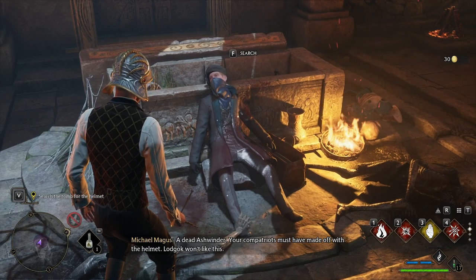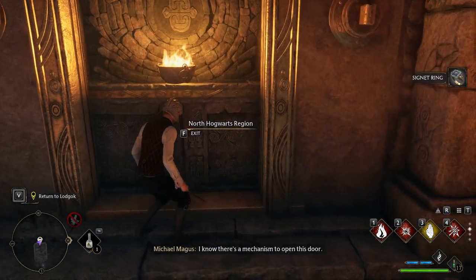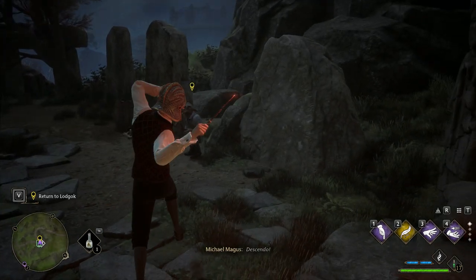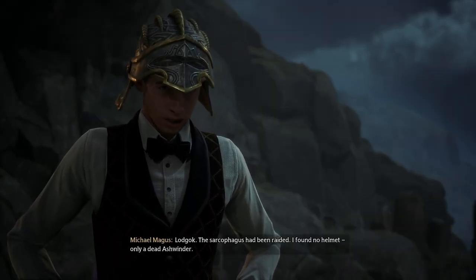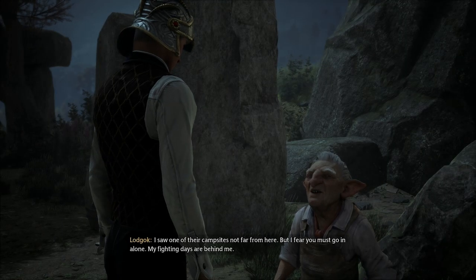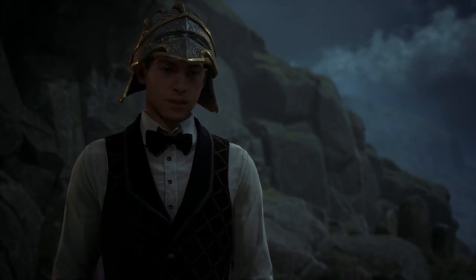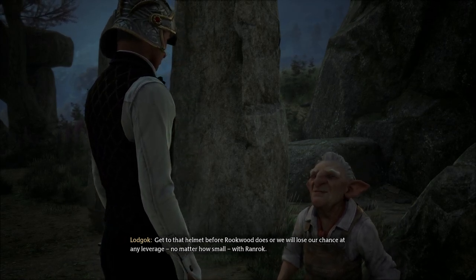Oh no — they took the treasure? Lodgok is not gonna be happy. We were not the first to solve this tomb's puzzles. I want to be very clear — I did not steal that helmet and keep it from you. Lodgok, the sarcophagus had been raided. I found no helmet — only a dead Ashwinder. They got here first. We need to get it before Rookwood uses it to further ingratiate himself to Ranrock. One of their campsites is not far from here, but I fear you must go in alone — my fighting days are behind me. Get to that helmet before Rookwood does, or we will lose our chance at any leverage with Ranrock.